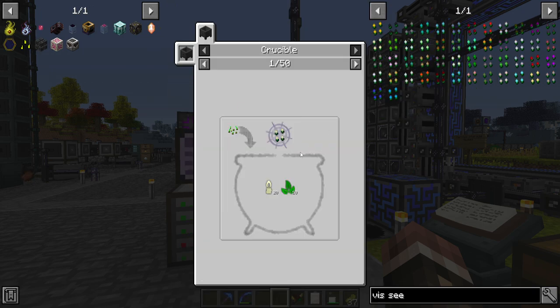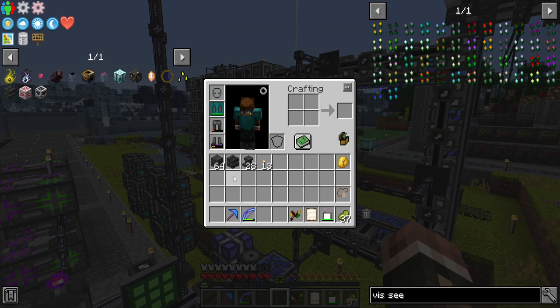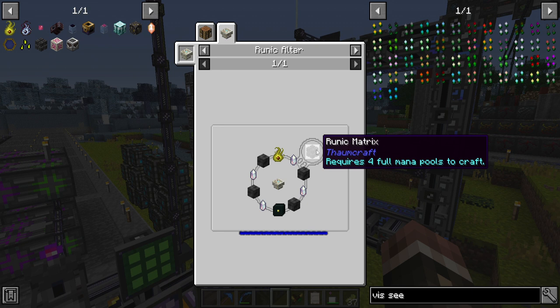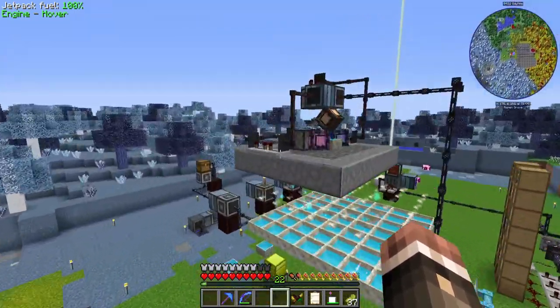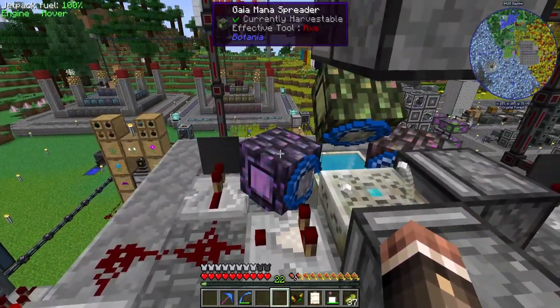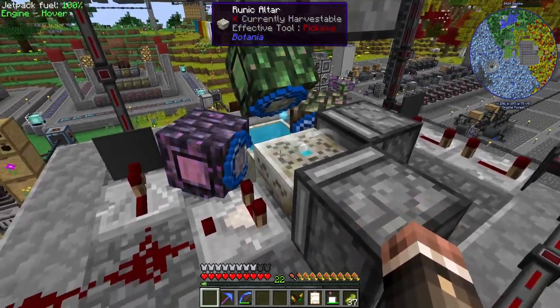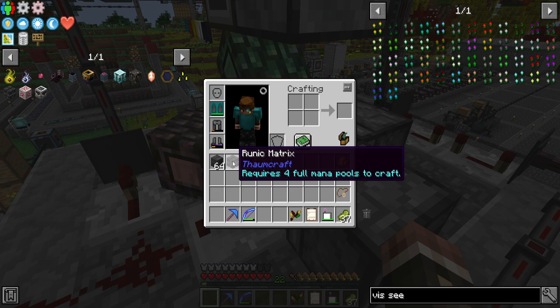We will use these to generate our essences in order to do autocrafting with the Runic Altar, which I've gone ahead and crafted in between episodes. It required four full mana pools to craft. I added Gaia Mana Spreaders with Potency Lenses and it shot four mana pools into this thing in like two or three minutes.